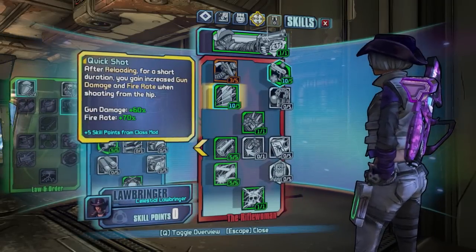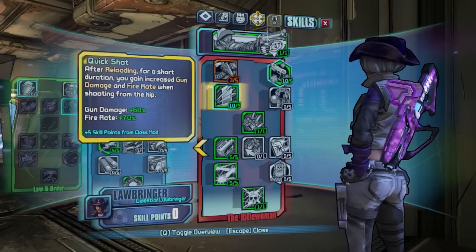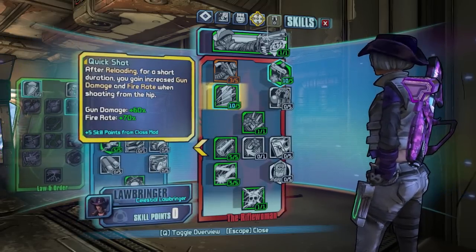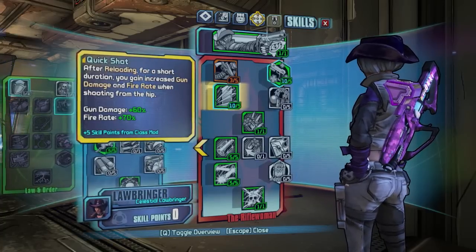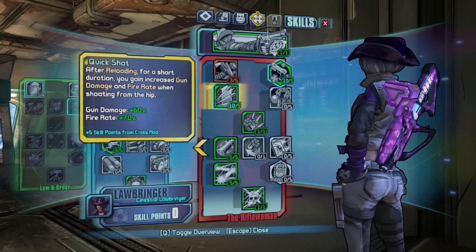So we'll take a look at Quick Shot now. After reloading, for a short duration you gain increased gun damage and fire rate when shooting from the hip — that's 60% gun damage and 70% fire rate when you've maxed all five points. As you can see, we've got 10 out of five on our skill tree because of the class mod being equipped.